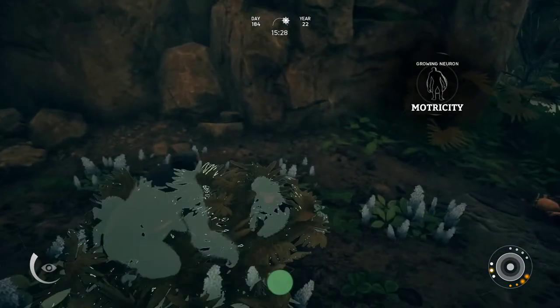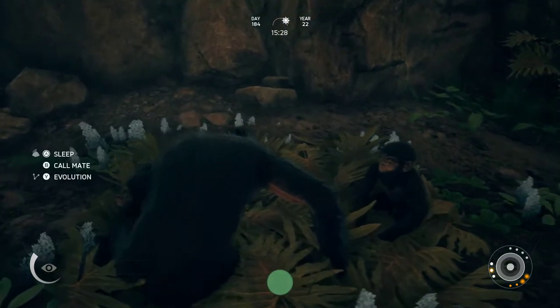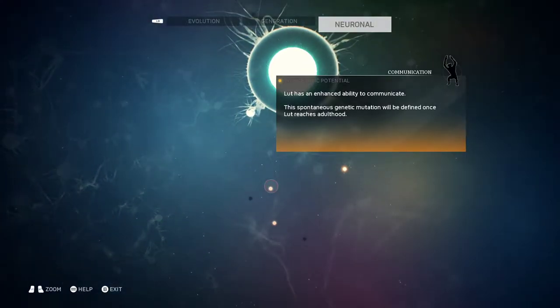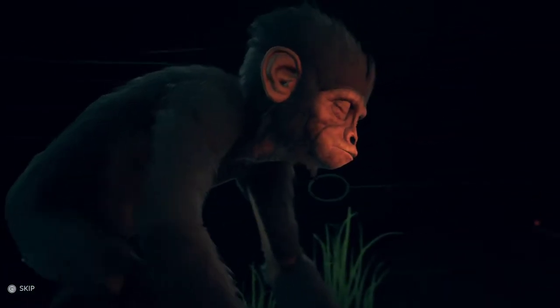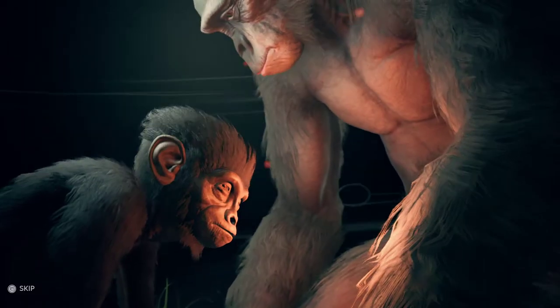So let's pass a generation because I've got the four babies, so I'm ready to do this. Once I pass the generation, you'll notice these will tell us what they do. I will show it this time because I skipped it the first time — after this I will always skip.